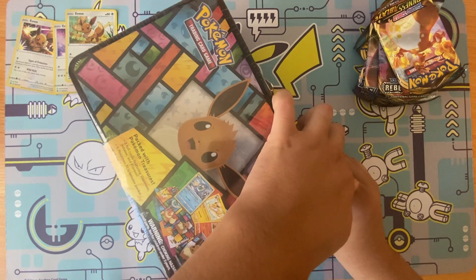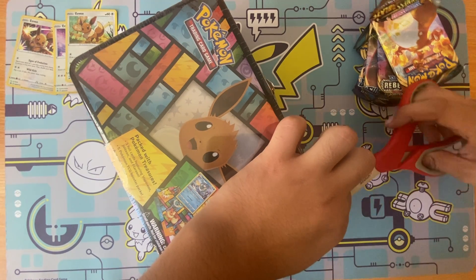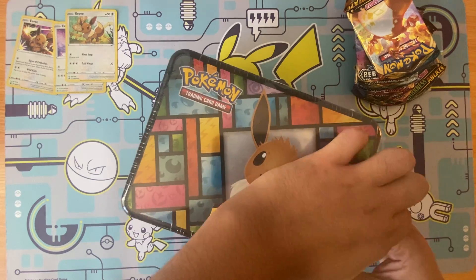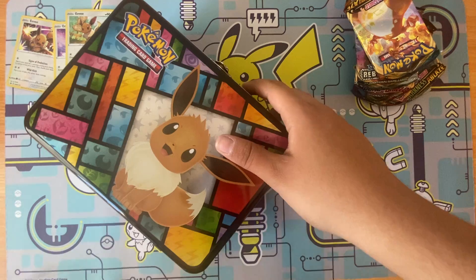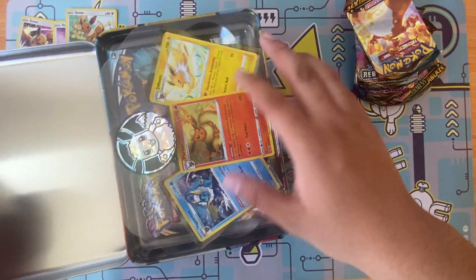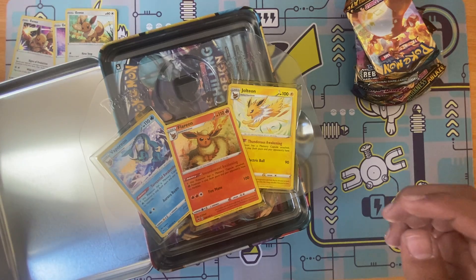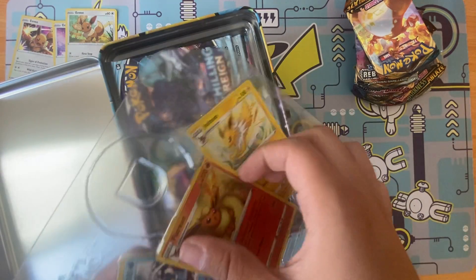Now for the Eevee lunchbox — the only way to get this lunchbox is through Costco. Oh, look at that coin — that's a nice coin. Then you get three cards: Vaporeon, Flareon, and Jolteon.